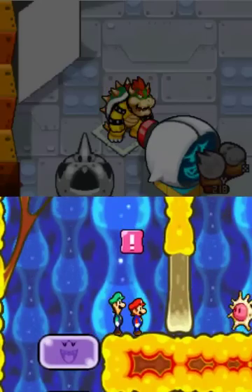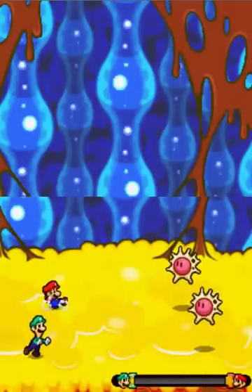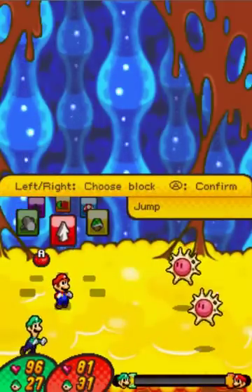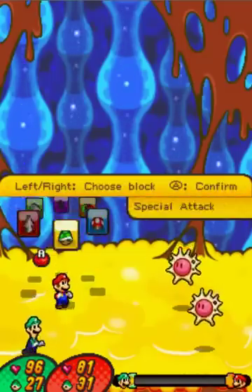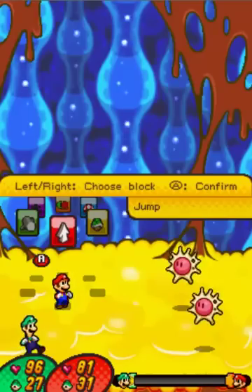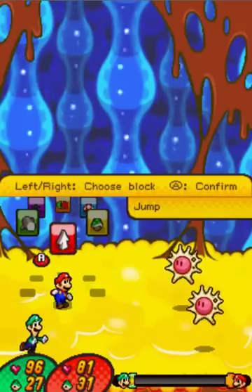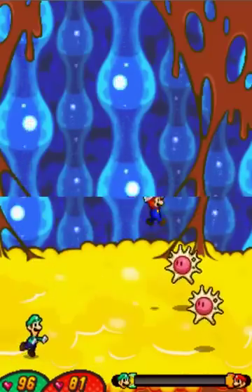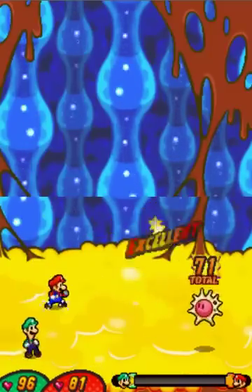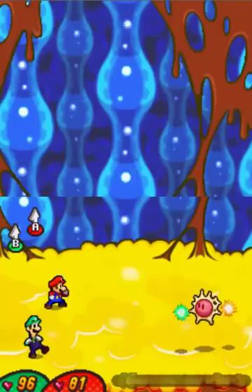Right here we have a new enemy, so I'm just gonna open up this barrier and try not to get hit - but I'll get hit anyway. These things are called Naps. And there's really no better way to show off their attacks than to see them themselves. So let's just attack it and get a whopping 71 damage, which is not a bad deal at all.